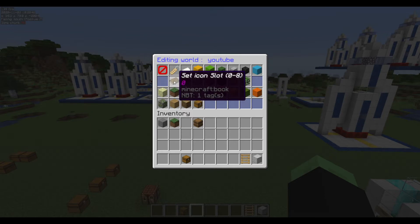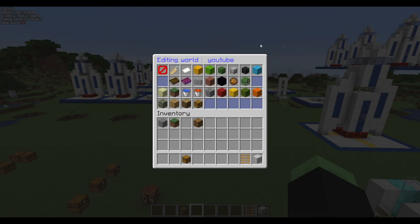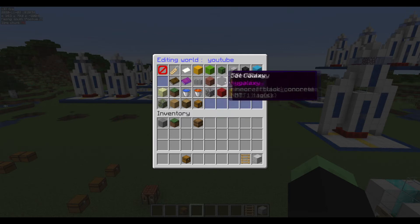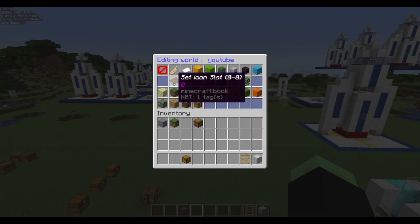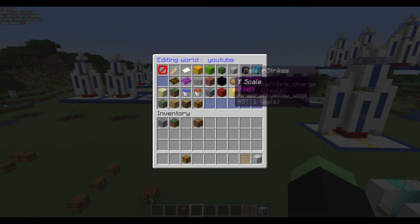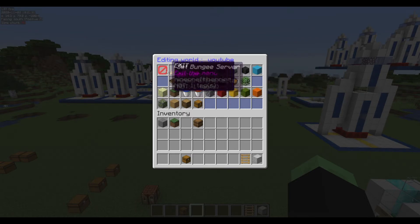Icon slot is a very important setting — you set which slot and which row the world icon appears in the GUI. Slots go from zero to eight, and entering anything above eight will generate console errors. Slot zero, row zero will be the top-left icon. Rows go from zero to five since the GUI is six lines big. Low gravity speaks for itself. Generate structures controls whether POIs will generate in the world.